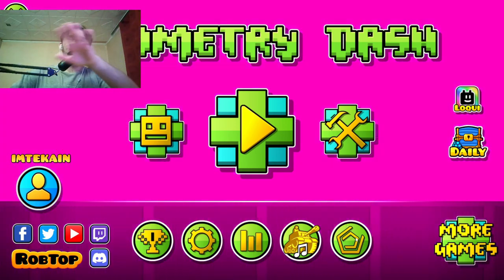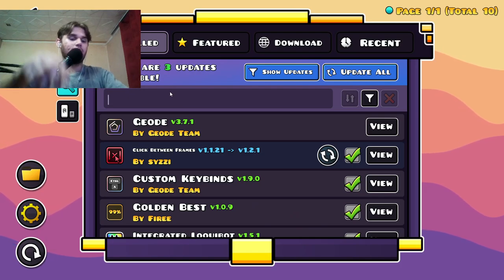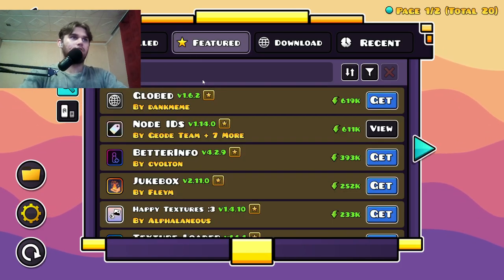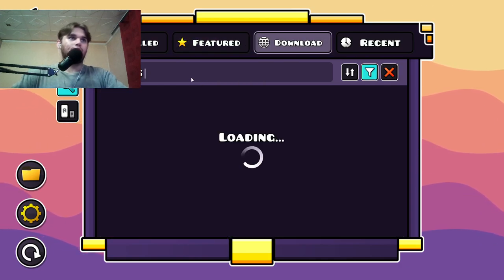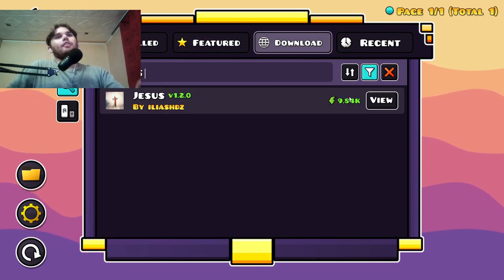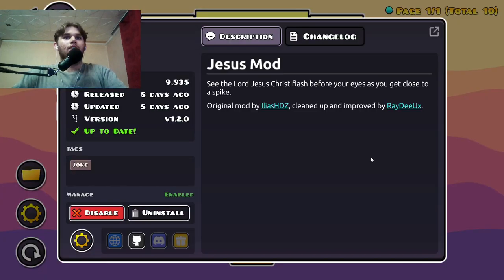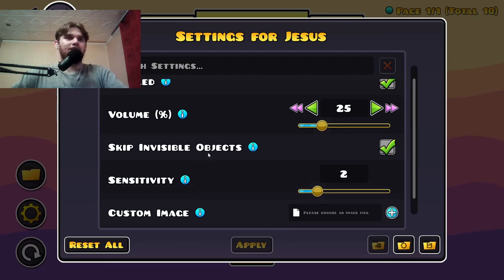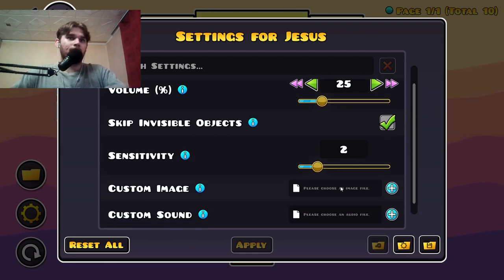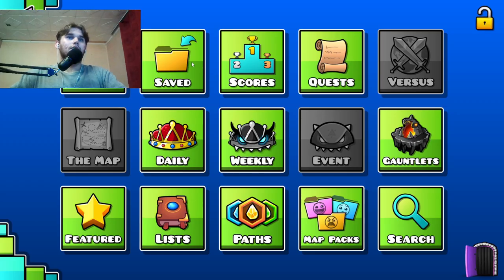A lot of people are curious how to get the Jesus mod. Basically it's very simple — you go on GD, you go to Featured and just type 'Jesus'. Since I have it downloaded, you click download, restart the game, and then you can enable it, view it, and make settings like how loud you want it, skip invisible objects, safety, custom sound, custom image — anything.